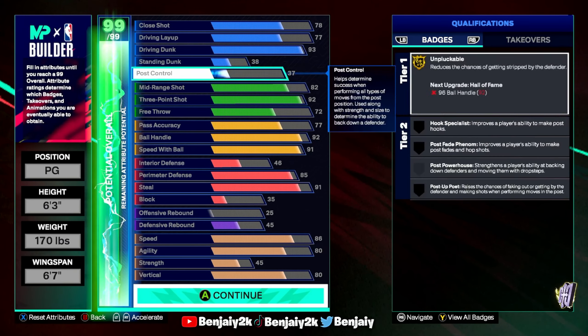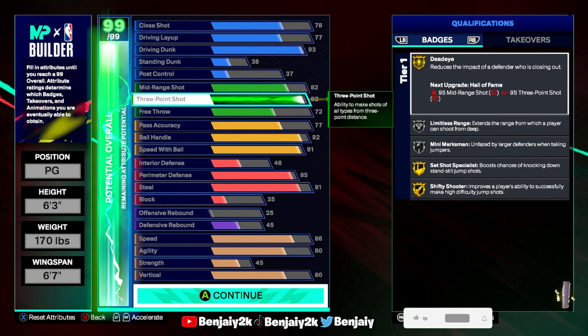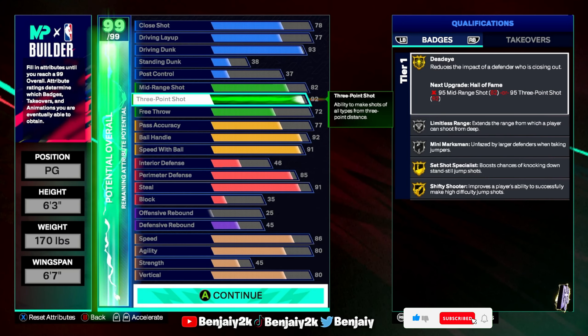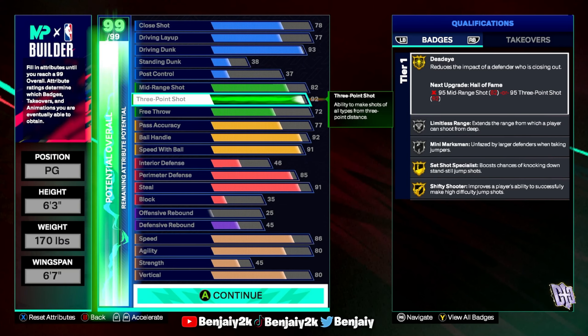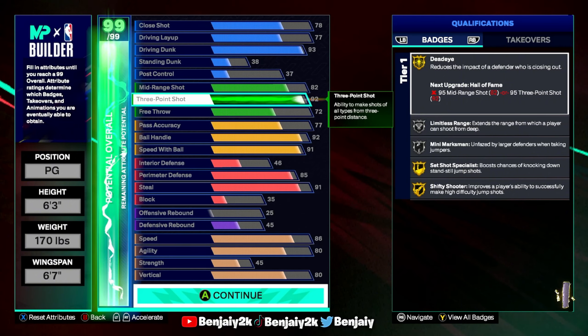Mid-range: 82. Three-point: you want to go with 92. You get gold Deadeye, silver Limitless Range, silver Mini Marksman, gold Set Shot, and gold Shifty. You can upgrade that silver Limitless Range to gold — or whatever you want — once you get your cap breakers.